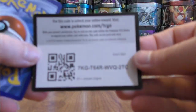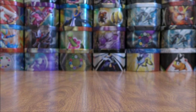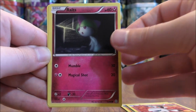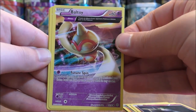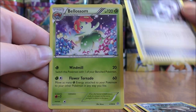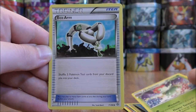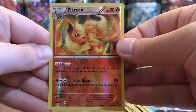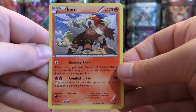Mega Rayquaza pack now. Pack thirteen starts with Golurk, Larvesta, Ralts, Relicanth, Baltoy, Relicanth, Tyranitar Spirit Link, Bellossom, Eco Arm, a reverse holo of a Flareon — uncommon — and the final card would be an Entei.